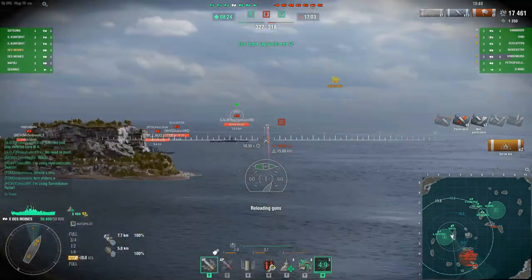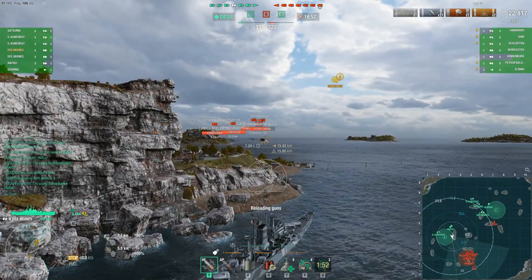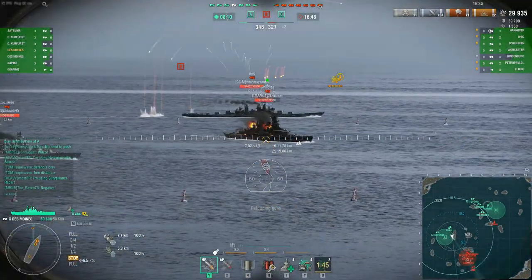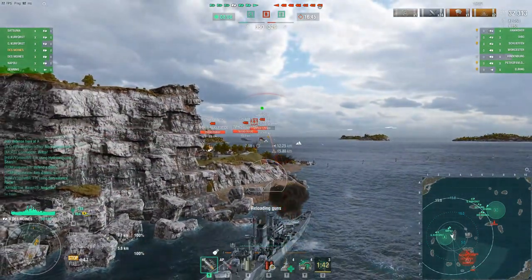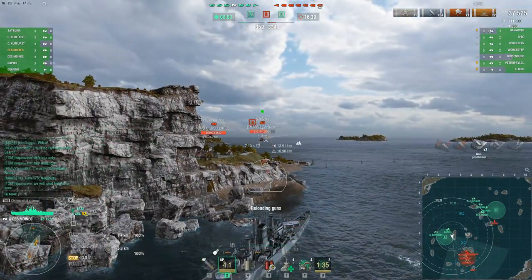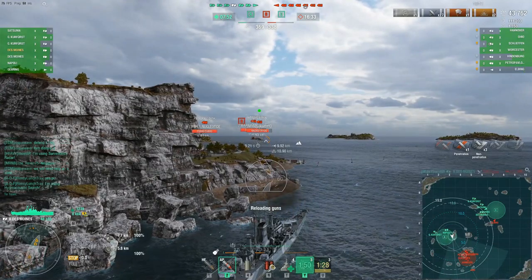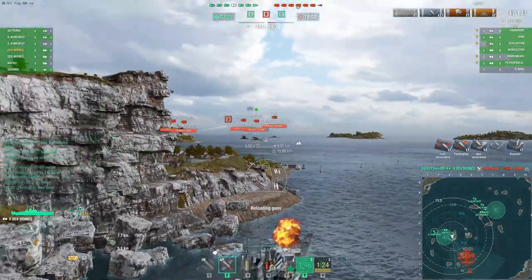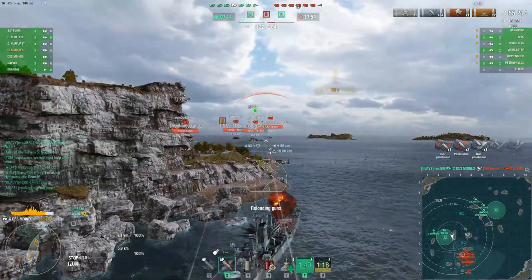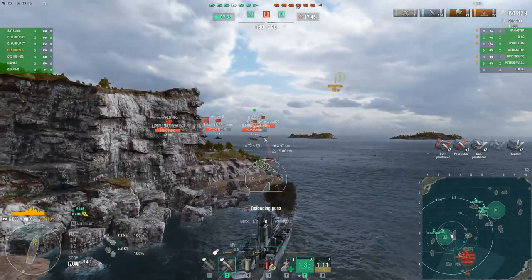Our GK has communicated yes, let's just defend here, and he's going to turn out. Now we've spotted five enemy ships at Bravo, so I'm definitely going to play at distance. He's talking about defending A only from a distance — whether it's him or the Napoli, that's a fantastic maneuver, especially in the GK which is large and easy to make into a damage sponge. Then we have the Schlieffen, and I can still sit here because he's providing spotting for me. The Des Moines takes out the enemy Elbing, but the Schlieffen is going broadside so now we get to make really good use of our AP.